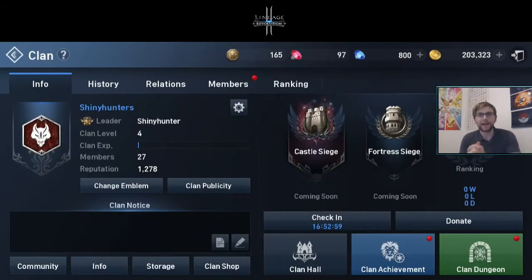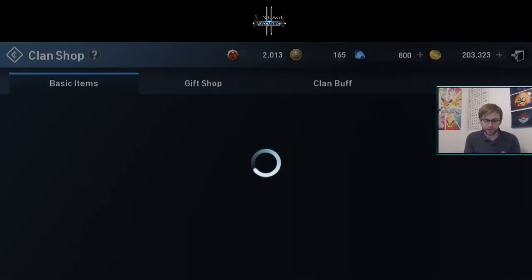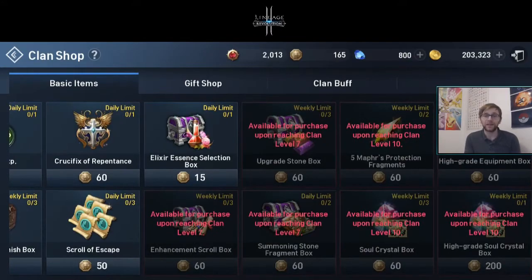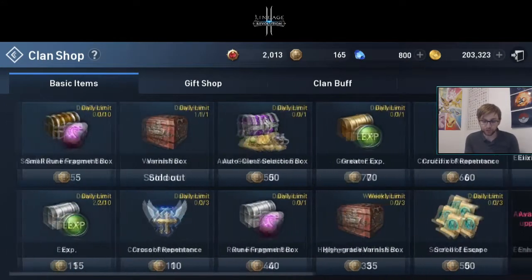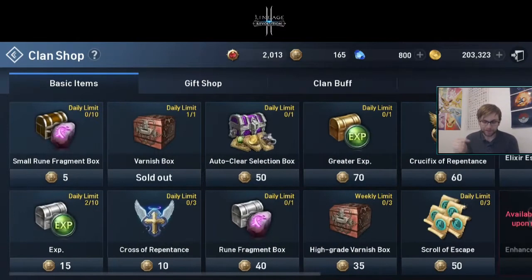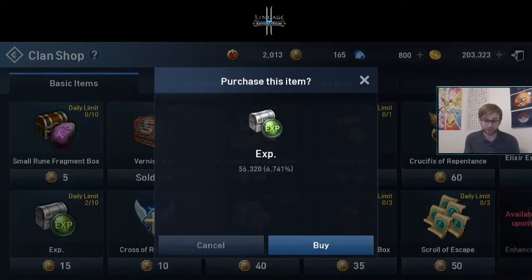Once you've donated, that gives you your coins. Let's get into why coins are so good. In the clan shop, you can buy anything using those coins — the higher your clan level, the more things that become accessible. Right now at level four, we've unlocked greater experience boxes, high grade varnish boxes, scrolls of escape, crucifix repentance, and elixir essence selection boxes. My favorite is the clan experience box — I get 56,000 experience per box, and with 165 coins I can buy all 10 of them for around 500,000 experience total.